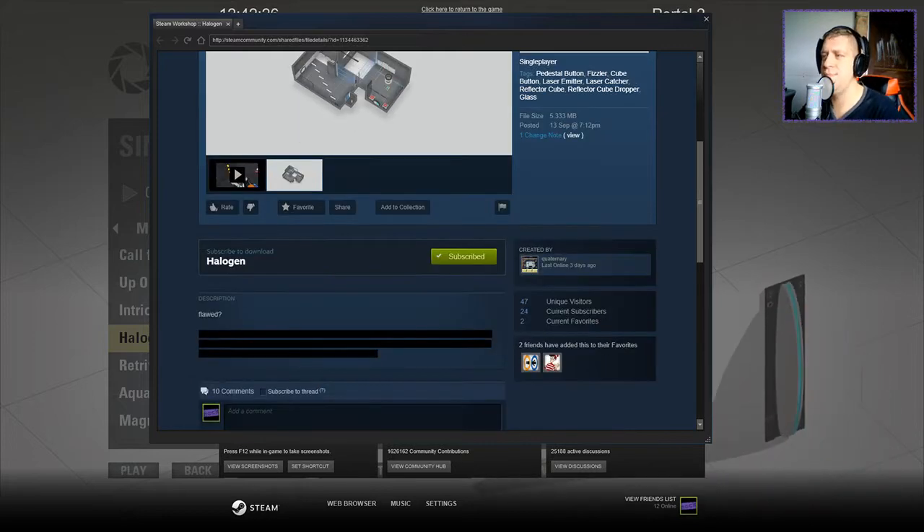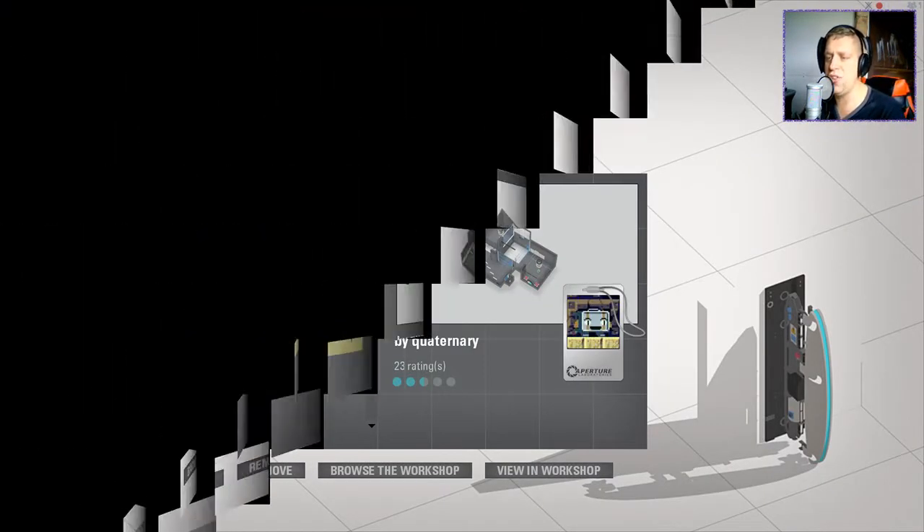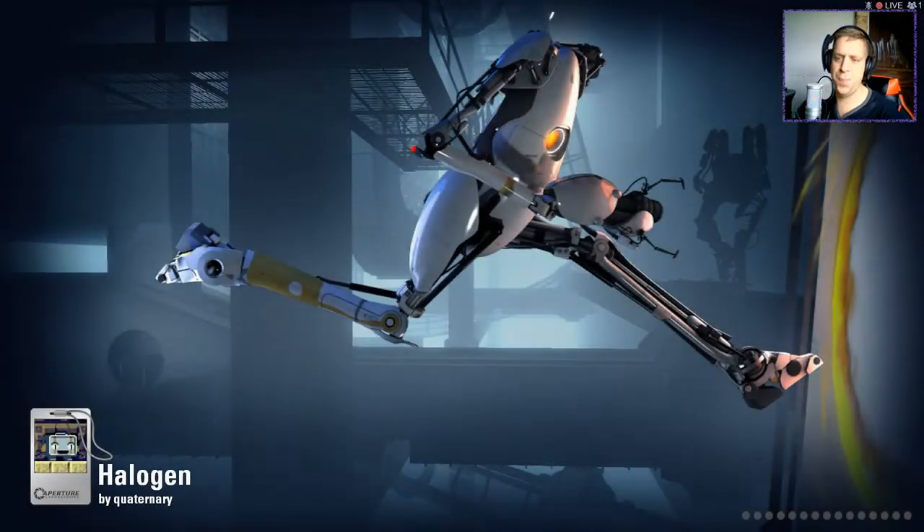And it just says 'flawed.' Nothing else, because we don't want to read the spoiler tags. But without further ado, let's jump into the map. Halogen. Is it like a halogen bulb? A halogen heater? What's it going to be? I do not know.